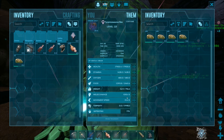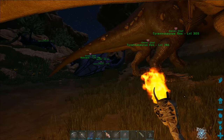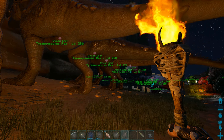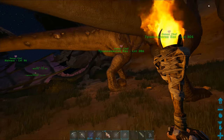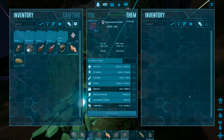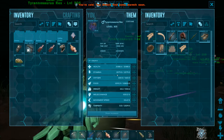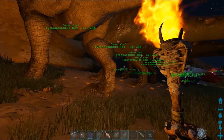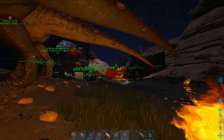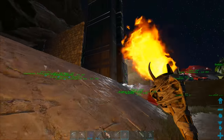This one probably has about 20,000 health when maxed out and it has 1018 melee damage. They're not all maxed out - I don't have any more experience potions and killing deathworms is probably the best way of leveling, but you can't find them all the time. There is that trick where you can glitch through the bottom of the map to look for them, but that isn't always reliable because they have to be there in the first place.